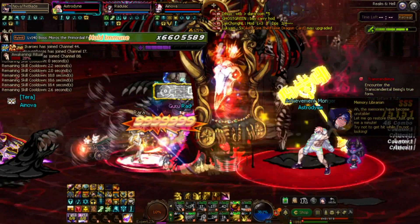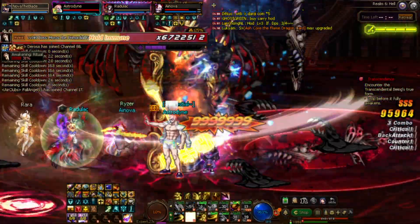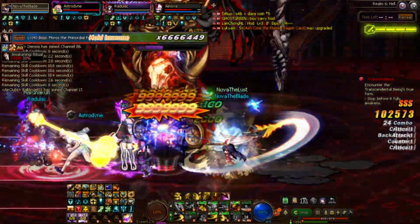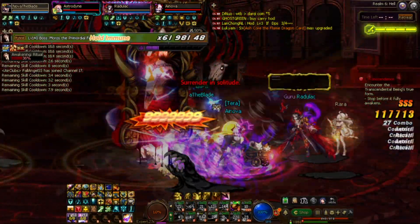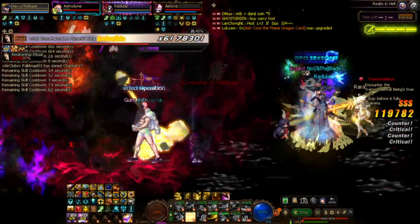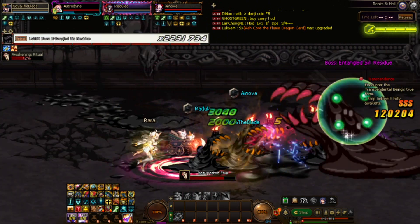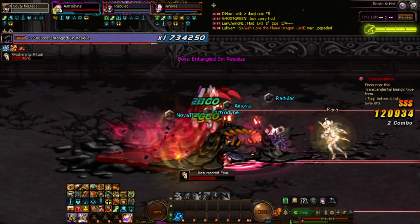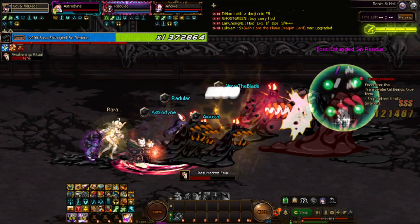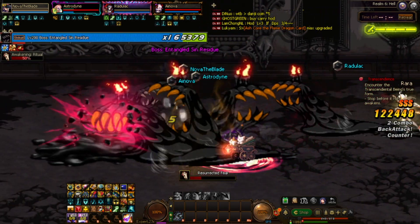Anyways, let's begin. So the first boss we see is Moros. He's pretty simple actually. You just deal him damage until about 70% of his HP remaining and he starts doing the gimmick. When he does the gimmick, everyone needs to jump into his body. Then they are going to turn you into these creepy creatures. You just need to try to attack the big one, or go around the map and kill the small ones to make yourself bigger and deal more damage to it. You can aim to counter it, and when you counter it, it will do a lot of damage. But if you get hit by it, you pretty much die and get kicked out.